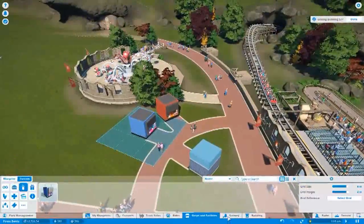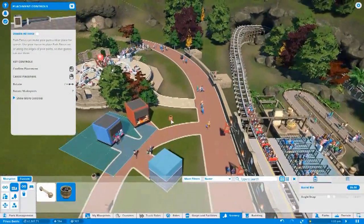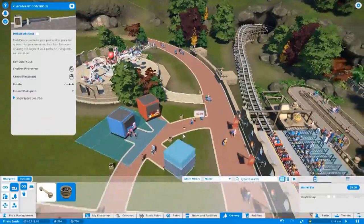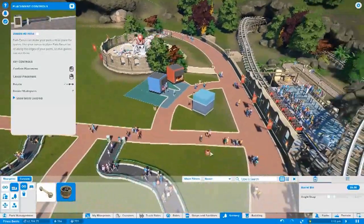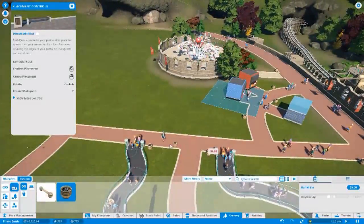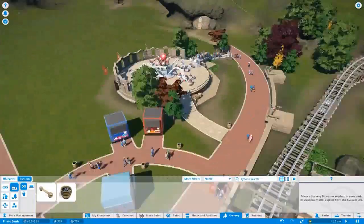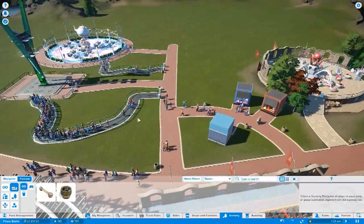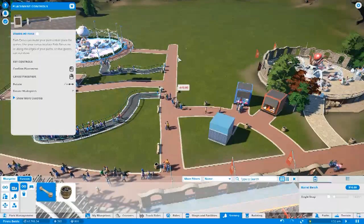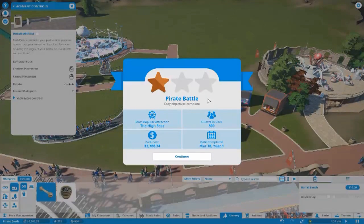And then we need rubbish bins, so go to scenery. Just popping them around everywhere. I like to put them before rides as well — I think of the mentality of going to a theme park and that's how I go about it. Maybe some chairs — maybe relax. Awesome, we got to 800! Sweet. Awesome.